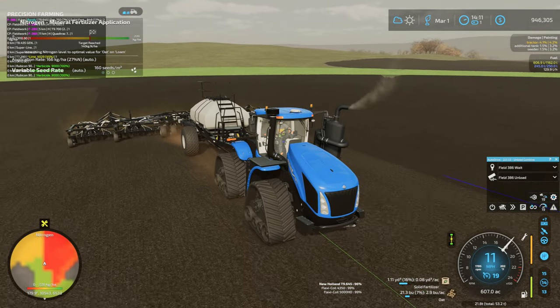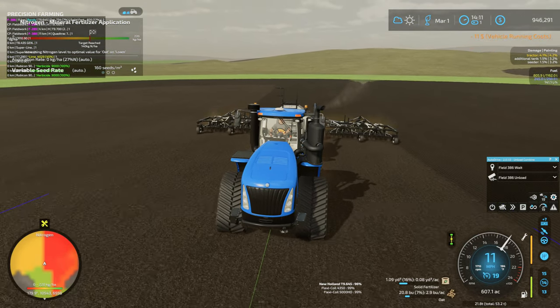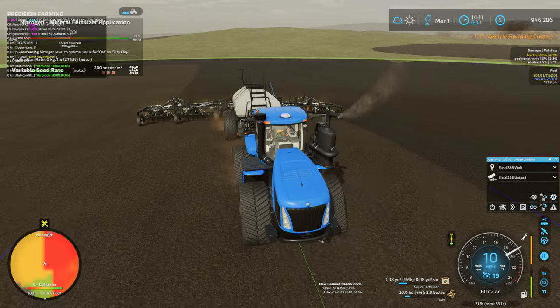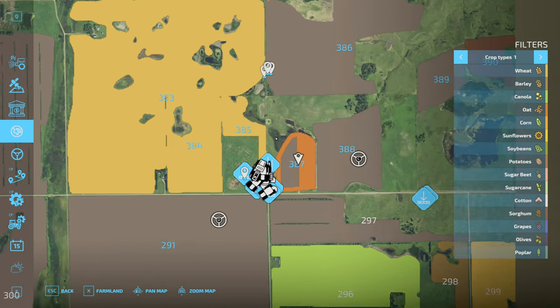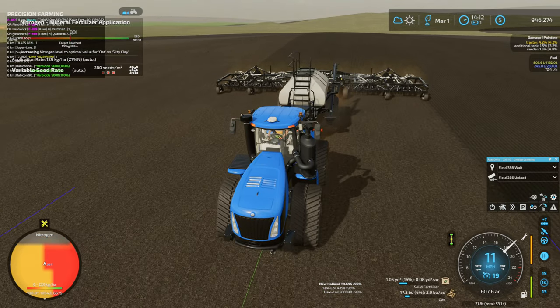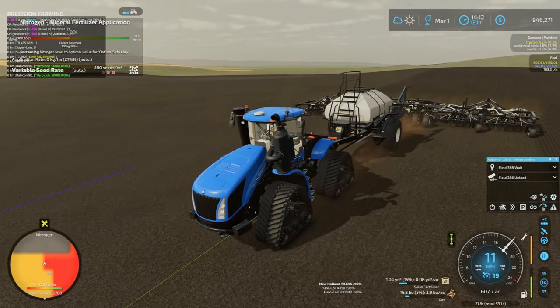I'm also trying to stick with the theme of the map. I know the mod author, at least in my opinion, probably didn't do this map justice — probably because it's a 36X map. The size of the map is what it is, but it would have been cool if the map author had taken the time. Looking at this map, it looks like this is probably a wet area here — and it would be cool if there actually was a wet area there.